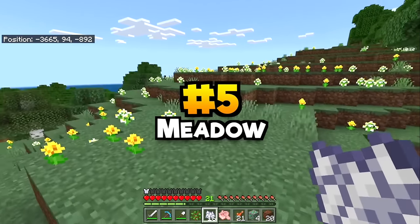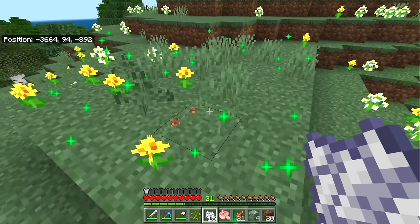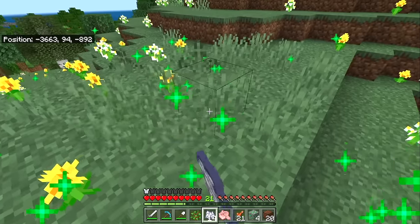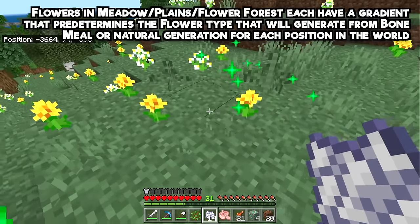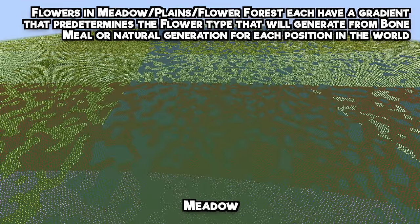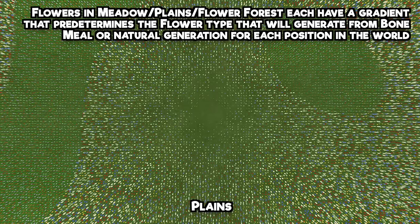Next up is the meadow, notable for the fact that when you bone meal the ground you get a random variation of grass and flowers, and bone mealing again gives a different random variation — or so it seems. Actually, every spot you can place on is predetermined, meaning in every single meadow biome you'll get something like a specific pattern if you bone meal the ground enough. Mind-blowing.